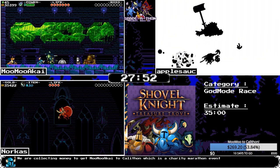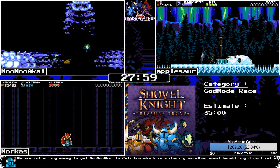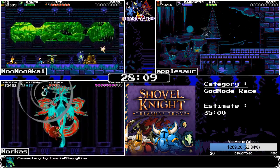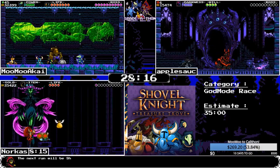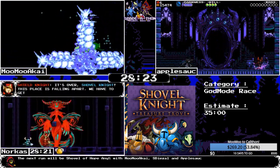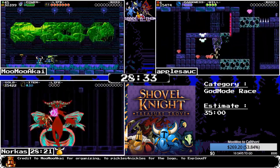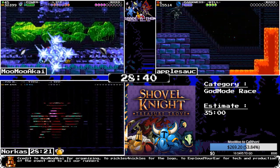Norcus is entering the final phase of the final fight — on a really good run, actually like never seen a Shovel god run this good. Norcus just spams the warhorn for a while. You can lock at the top of the screen, which is what makes it so good. And that's time — GG Norcus for the victory in this race! Apple is now entering Tower One.